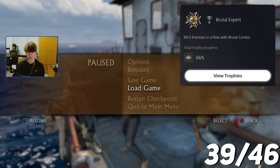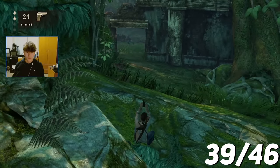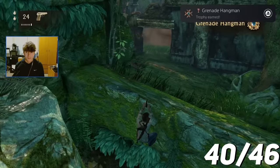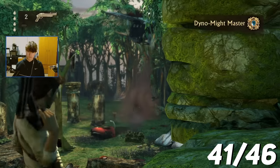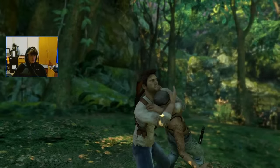Brutal Expert — kill 5 enemies in a row with a Brutal Combo. I then had 2 explosion trophies left, so I went over and finished this up by hanging off the edge and killing 10 people with a grenade, and then killing 3 enemies with 1 explosion 5 times. I then had a stealth trophy I had to go for, so I farmed this poor guy to help me get the trophy.